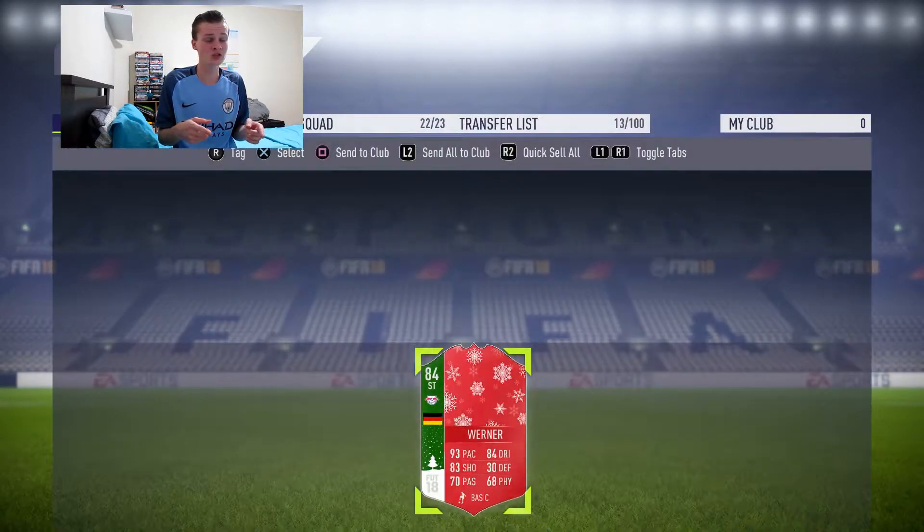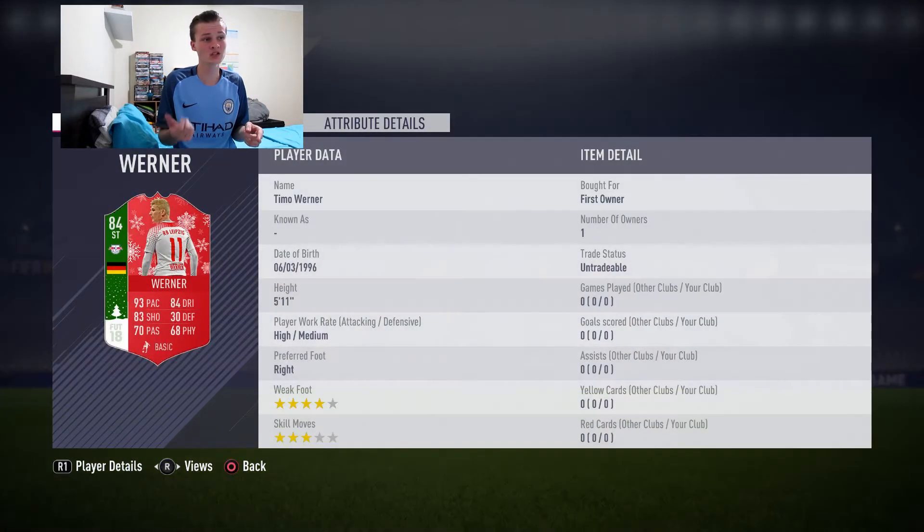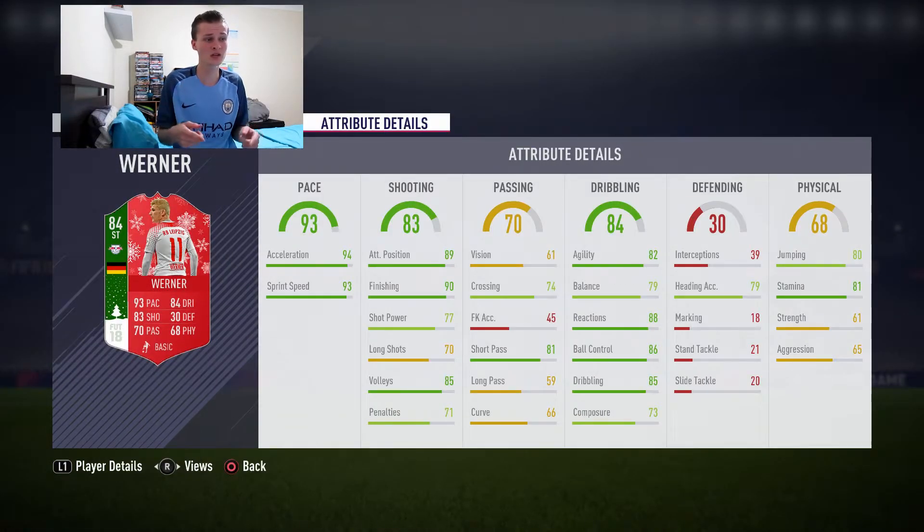Let's get into the attributes. I'm pretty sure his acceleration is 94, sprint speed 93, finishing is 90, stamina is pretty good, composure is okay, dribbling is good, and ball control is not bad.